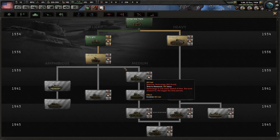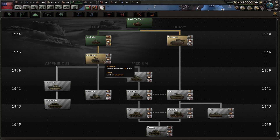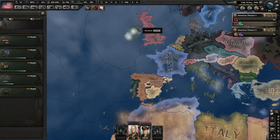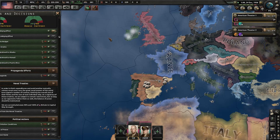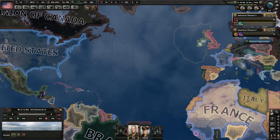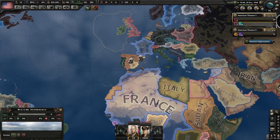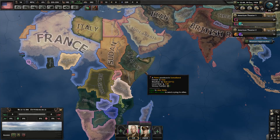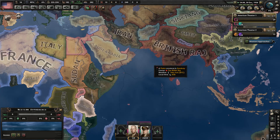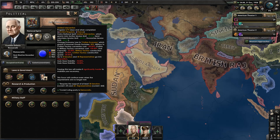I don't want to get the Stuart tank. I want to try out the amphibious stuff at some point. I'm a heavy tank guy, but I'm probably just going to stick with light tanks and the amphibious stuff rather than mediums. I really want to get involved in the Spanish Civil War at least — though I don't think it's going to happen. The agricultural adjustment act is done, now immediately into limited intervention.